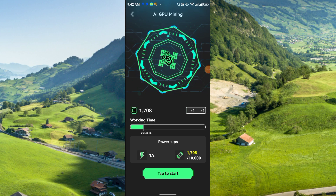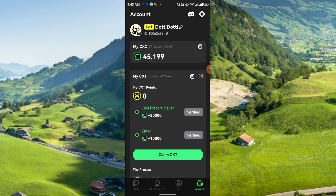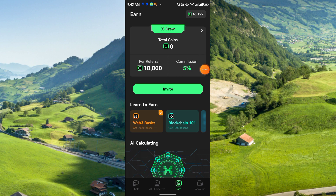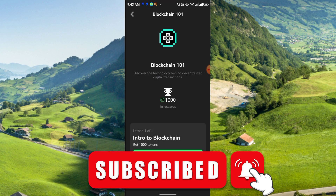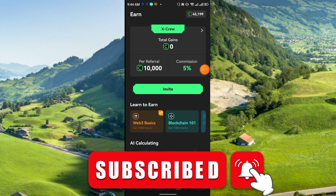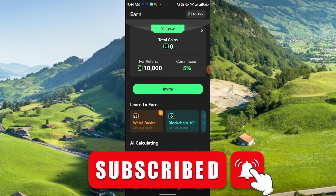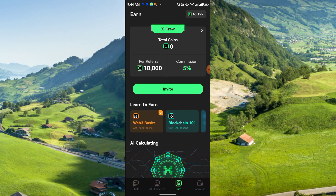In this way you can earn CXT coins. Beside mining, you can do a daily check-in: on day two you get 800 plus CXT, day three 1,200, day four 1,800 — it increases daily. From referrals you get five percent per referral reward. Learn to Earn has a few quizzes you can try. The project looks very good, there is no investment at all — it's for the future. Thanks for watching, please like, share, and subscribe to my channel.